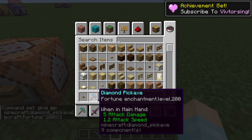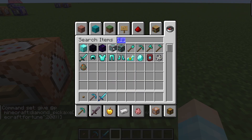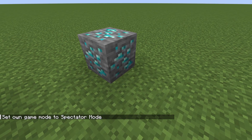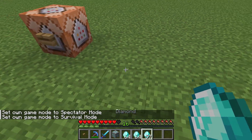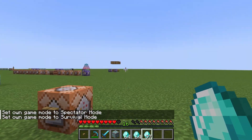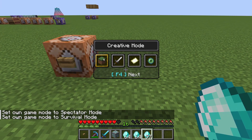We got ourselves a Fortune 200. So if I get myself some diamond — plop — that's spectator mode. Wow. Okay, that's crazy. Back to creative mode.